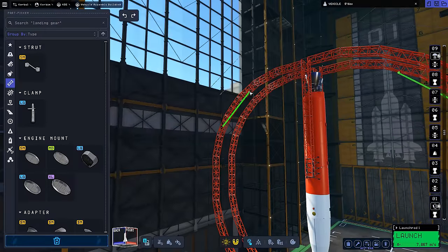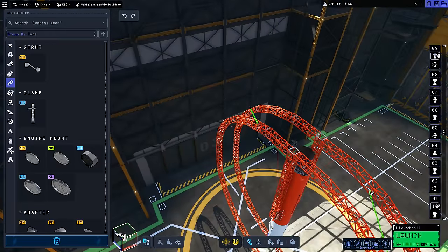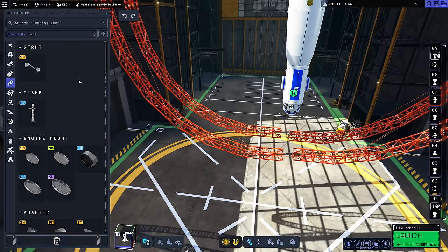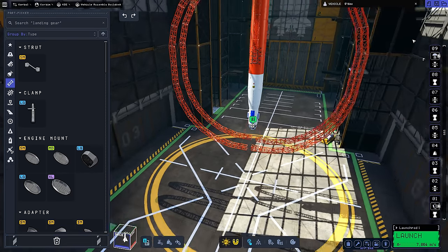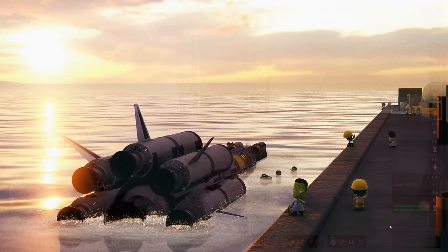I added those two big decouplers and constructed a giant ring out of the structural pieces. I was a bit scared because this is Kerbal Space Program 2, so I was a bit apprehensive that the whole thing might just wobble itself to pieces. But KSP1 ten years ago was also a very janky game and it worked then — who's to say it shouldn't work now? So I've got the basic frame constructed. Let's perform our first test launch.